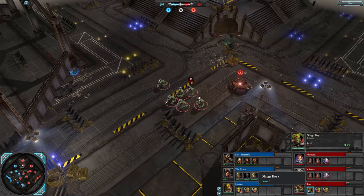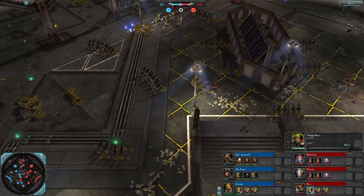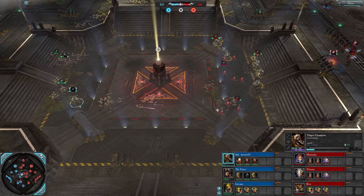Where are the sluggers? Are they trying to do some forward capping or are they going for a flank? I think they're trying to forward cap a bit. The Plague Champion is creeping forward again.